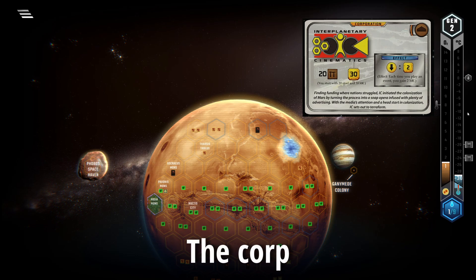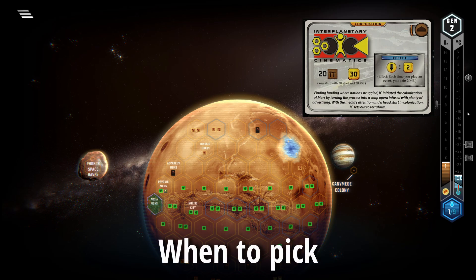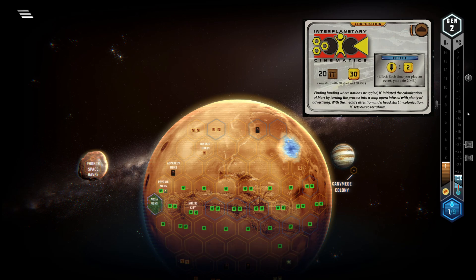IC starts the game off with 30 megacredits, 20 steel, a building tag on the corp, and its ability reads: each time you play an event you get a rebate of 2 megacredits. One could say that IC has two bonuses that have absolutely nothing to do with each other. Of course you have your ability that makes events a little more attractive to play, and then you have 20 steel which together with your MC makes you the richest corp in the game.